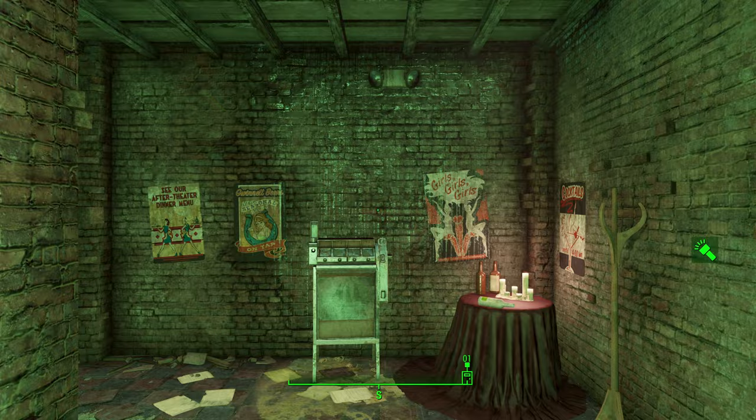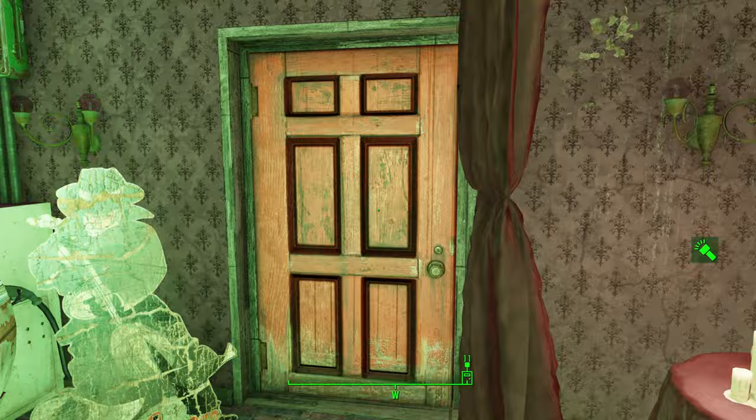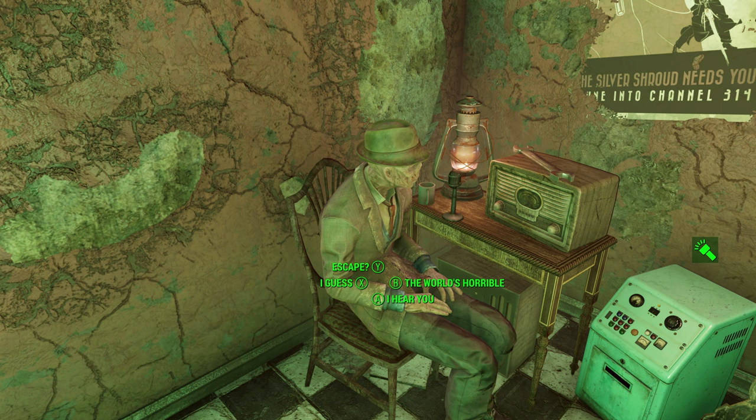Once inside, go and speak to Kent. Just follow the hallway, look to your right — there will be a door. Open the door and speak to that ghoul called Kent. Go ahead and select the 'I hear you' option, then select the 'listened pre-war' option.